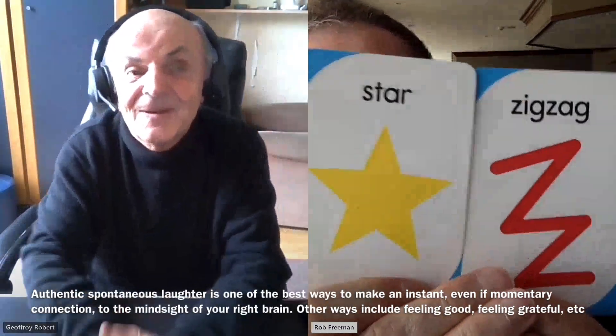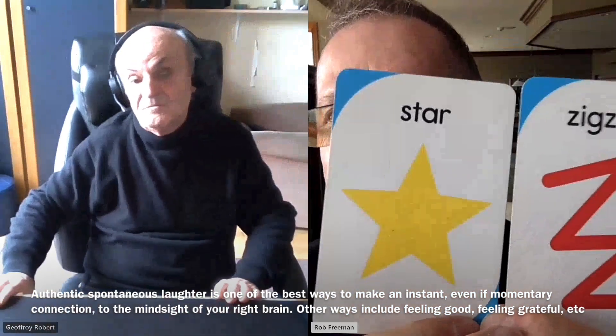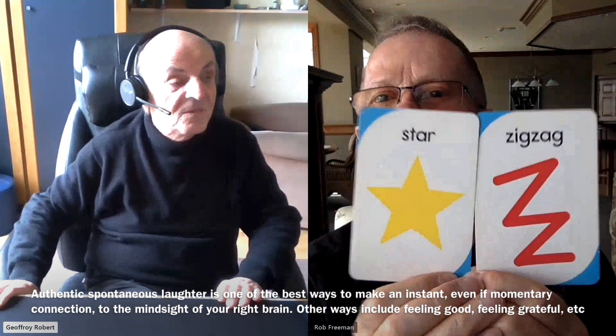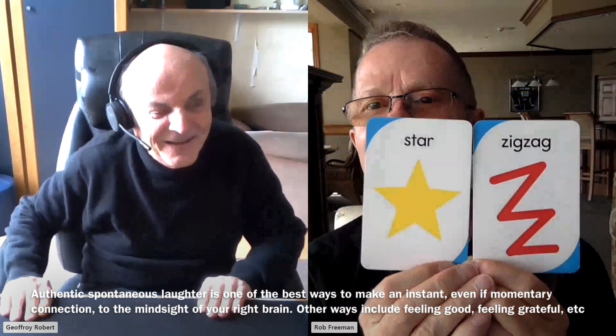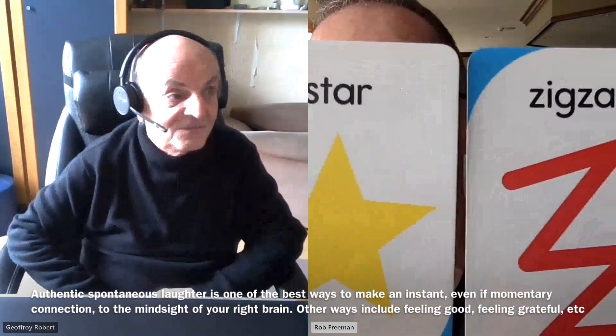I'm going to do that one more time now that your mind sight knows the game. I could pick the same two, or I could change one, or I could change both — it could be any one of those things. When you laugh, that helps connect you to your mind sight. Two cards on your screen, Rob. The easiest way is to see the color. The yellow. Yes, the yellow star is on your screen. That's correct.